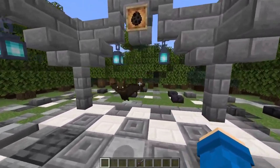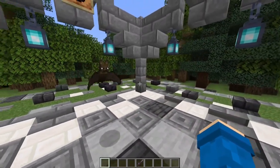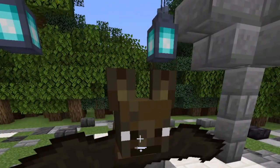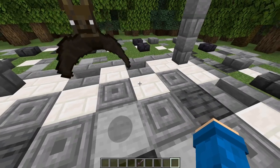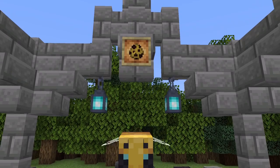The next thing on the list is the Minecraft bat. They're weird looking. In my opinion the bat doesn't really have a use — they're just annoying creatures that get in your way. They don't harm you, they don't do anything, they just fly around. My rating is a 2 out of 10. These guys are useless and I don't see a point in them.